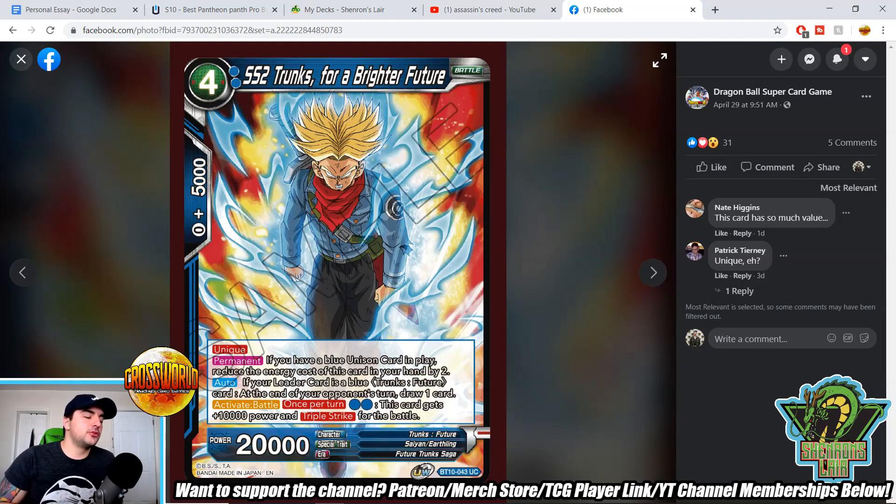Super Saiyan 2 Trunks For a Brighter Future — four-drop, unique keyword (you can only control one in your battle area). Permanent: if you have a blue unison card in play, reduce the energy cost of this card in your hand by two, making it a two-drop. Auto if your leader card is blue Trunks Future: at the end of your opponent's turn, draw one card — that auto triggers every turn, which is pretty good. Activate battle once per turn: pay two, this card gets plus one thousand power and triple strike for the turn. The card seems strong but also weak — it's prone to counter plays. The nice thing is it can become a two-drop, so you're not investing too much energy. If you pay four total to play it as a two-drop and then pay two more for triple strike, it's effectively a four-drop 30k triple striker. That is pretty strong, but negates and counter plays exist.